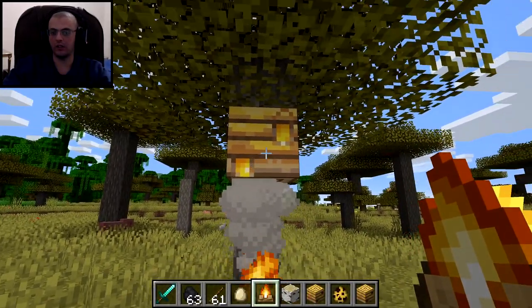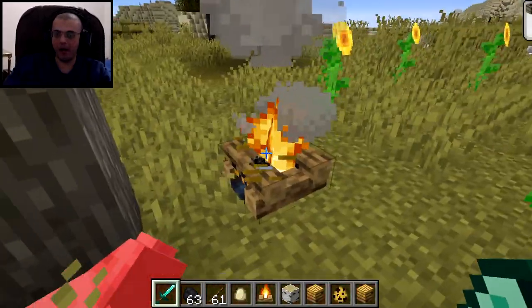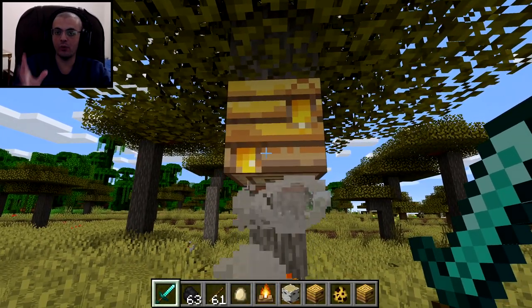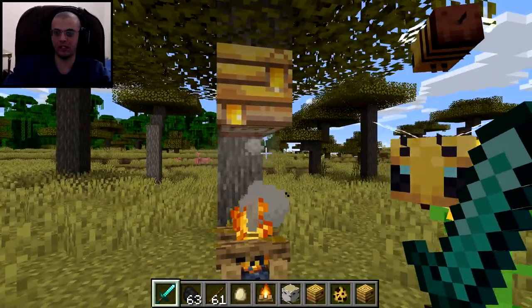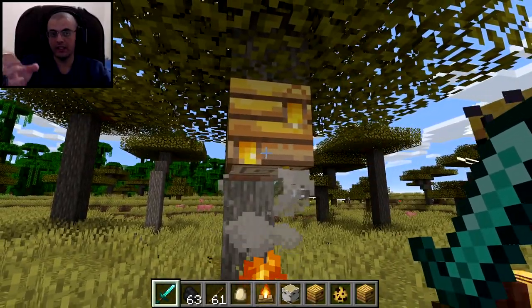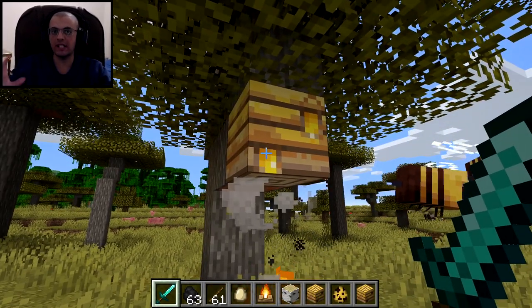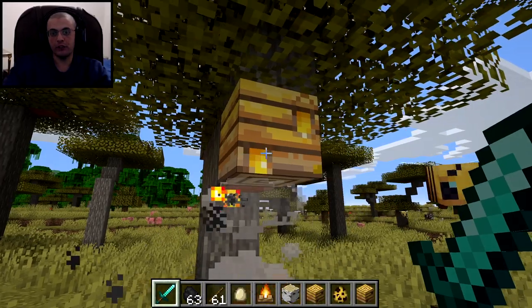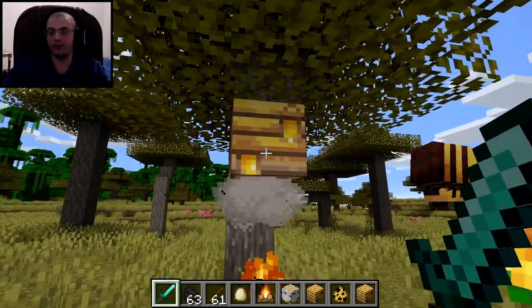You need to place the campfire right below the bee nest. That way, when you gather the honeycomb, the bees will not attack you in survival mode. In creative mode you're fine regardless, but in survival you need that campfire below the bee nest to prevent the bees from attacking you.